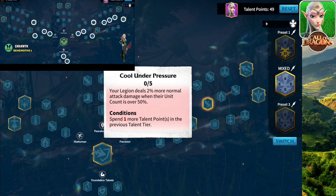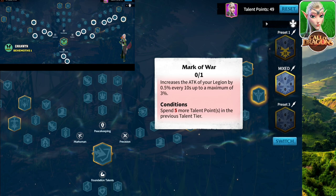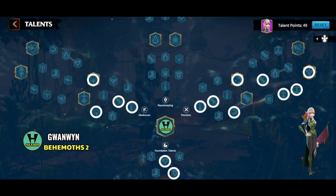Then grab this node, pick this one, and go all the way to the end — mark of war is very important here. When you fight Behemoth you're going to be fighting for more than five minutes, so this talent is going to be good for you. This is talent tree variation number seven for Behemoth.